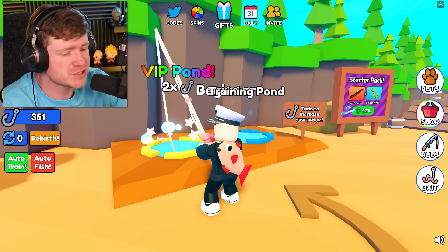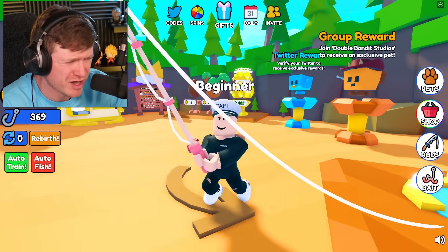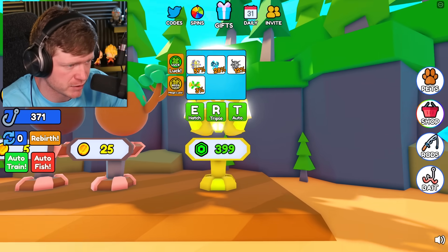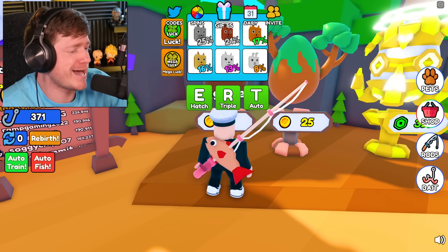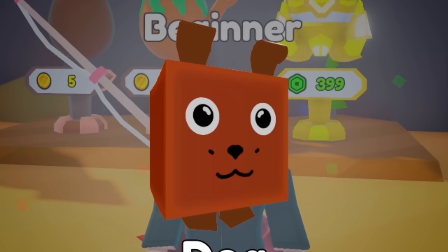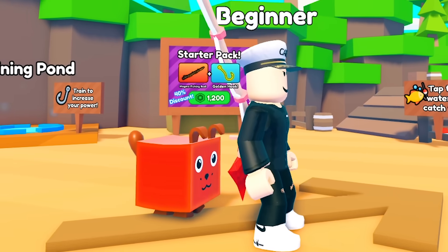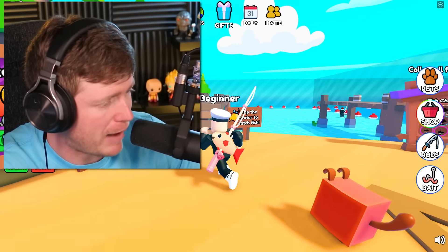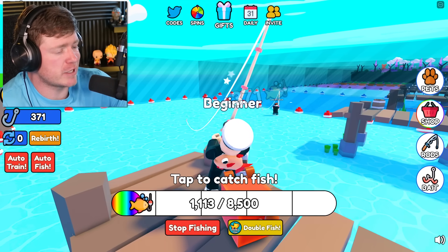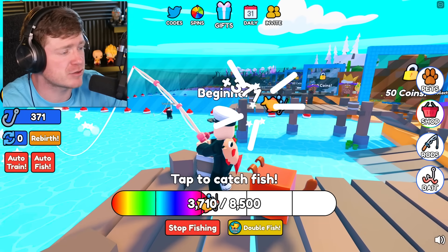Let's do something different - let's get the VIP pond. It's giving us times two on the strength, but I feel like we need a pet too. We're not gonna get a crazy pet yet - we'll just stick with the beginner pet. We got a common egg and a common dog. Look at my little puppy behind me! We're just out here fishing in the little pond. We need 50 coins - I'm ready to get to that big fish.